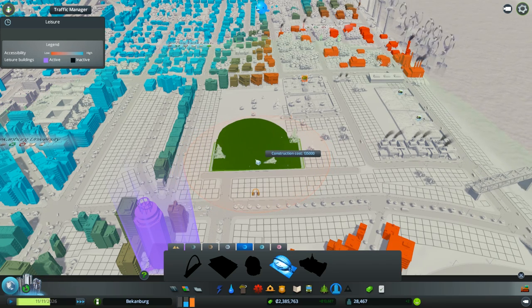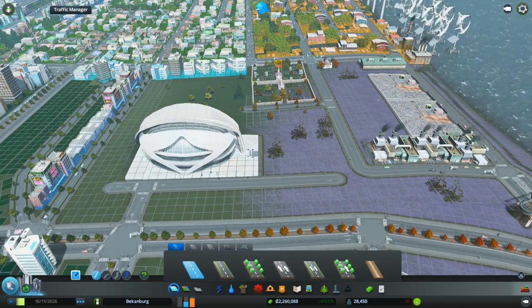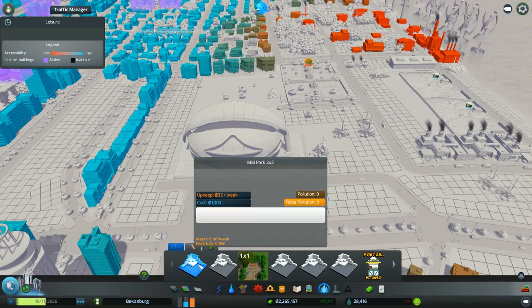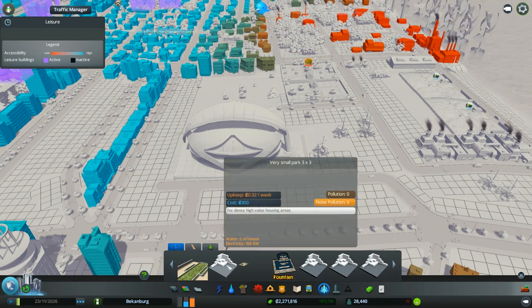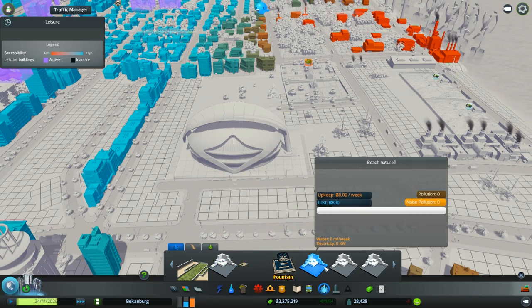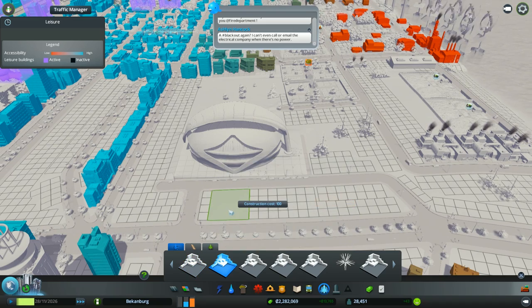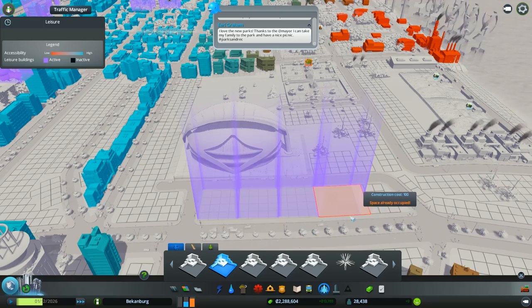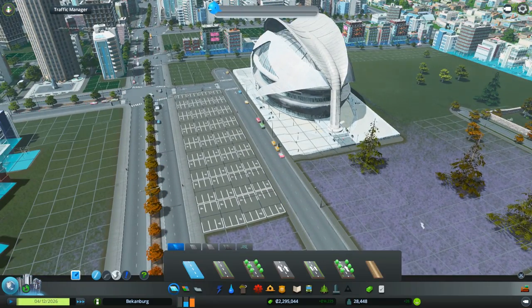Put the Opera House here. We should be able to put in some parks that are called just like parking lots, if I can find them. This is a very small park. I know I have a lot of these. Beach — oh yeah, I can build a beach now. 4x4 parking lots. So this is going to look like we have parking for this.